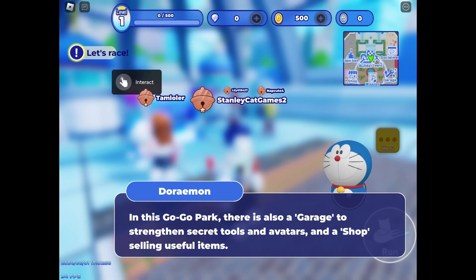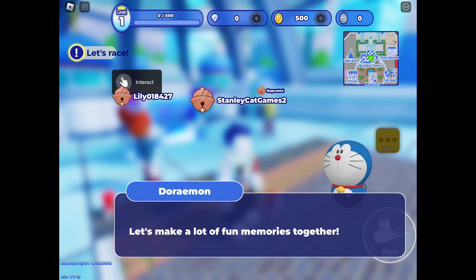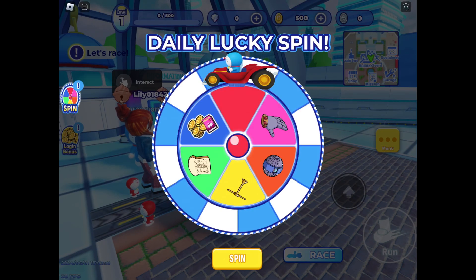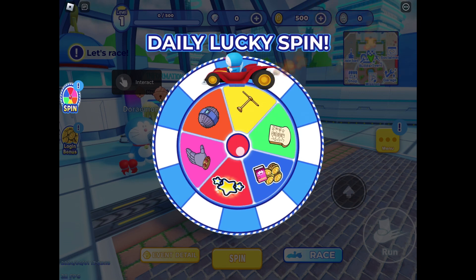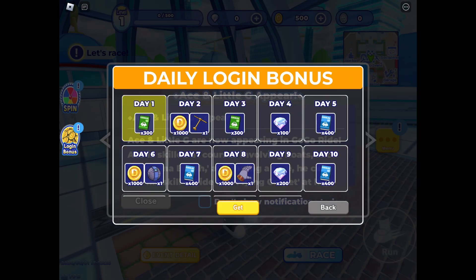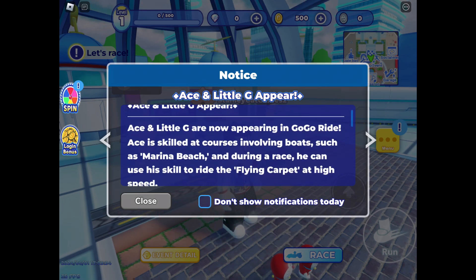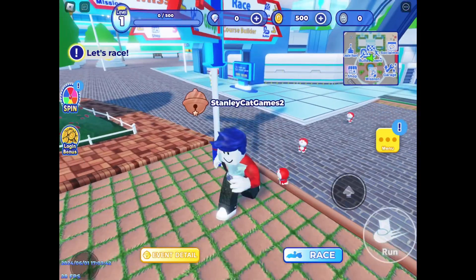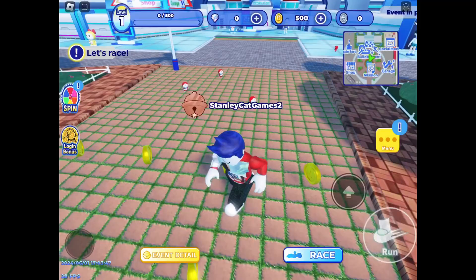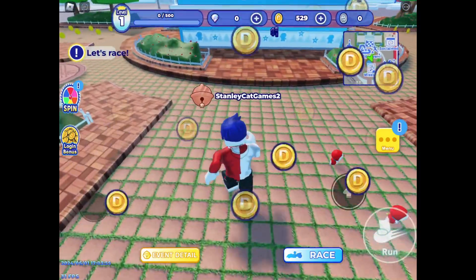We also got some coins. There's a garage to upgrade your stuff. This game is actually pretty fun. Oh, a daily lucky spin — let's see what we get, maybe something good. Got the helicopter thing, the propeller. We also get more rewards — Ace and Little G appear. Little G is Big G's sister, I'm pretty sure, and Ace is that smart kid. The red Doraemons are so cute — the way they run, they just scurry their little feet. We get more coins from this, and we gotta get them before anyone else does.